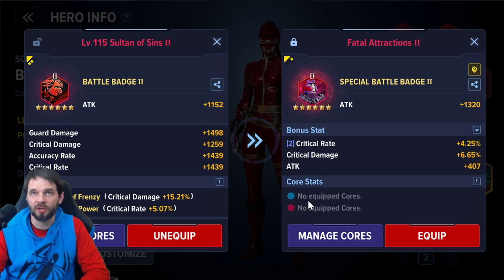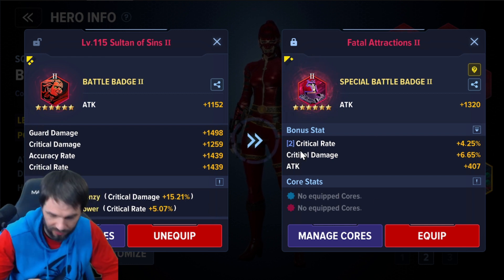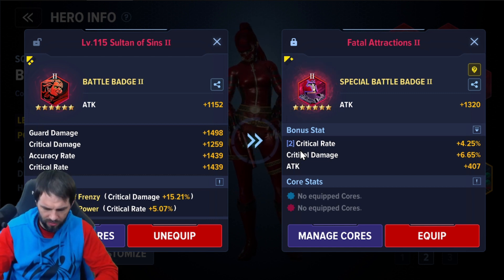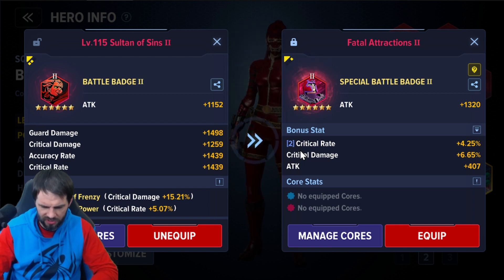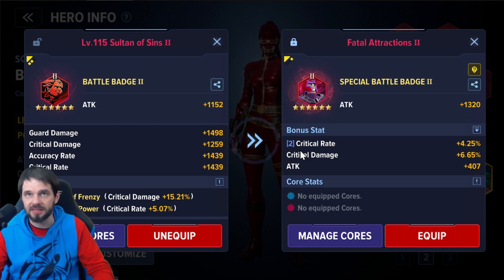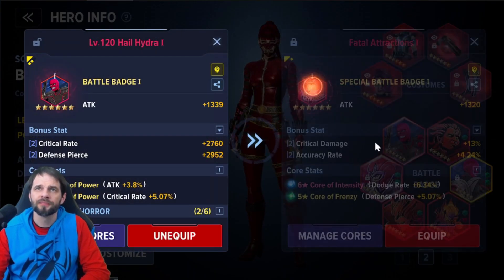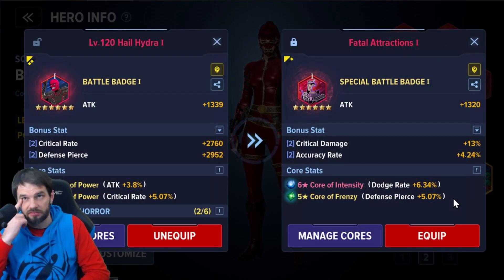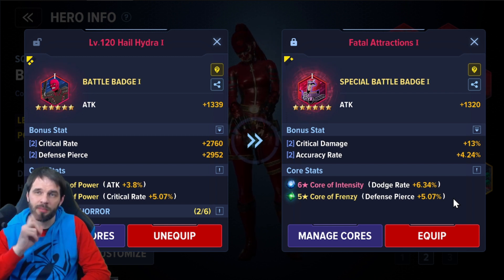In my mind, I want to bring badge two up to around 6.1 and see if I get good cores there. If I do, then maybe I swing back over to badge one and do the same thing — if I get a good crit rate core there, I can equip it and come back. Then bring badge one up to 6.1 as well.